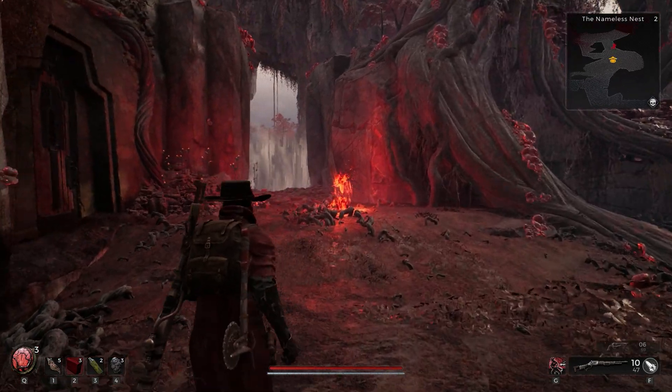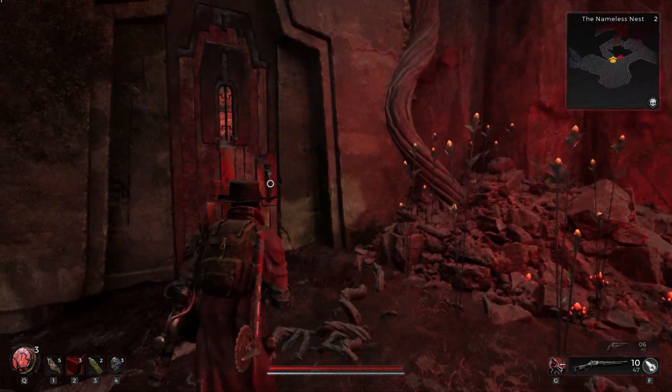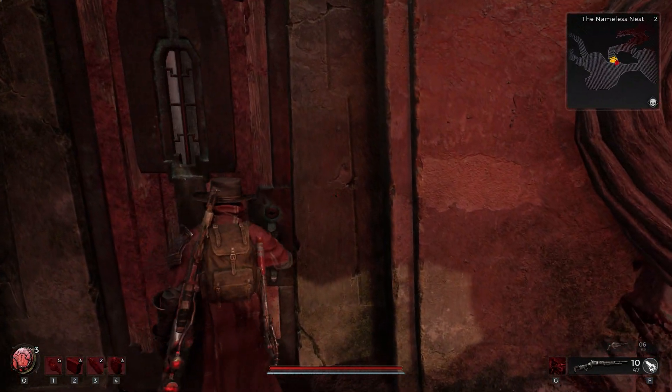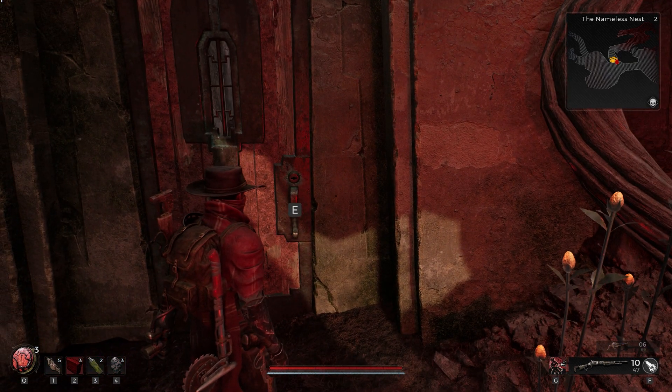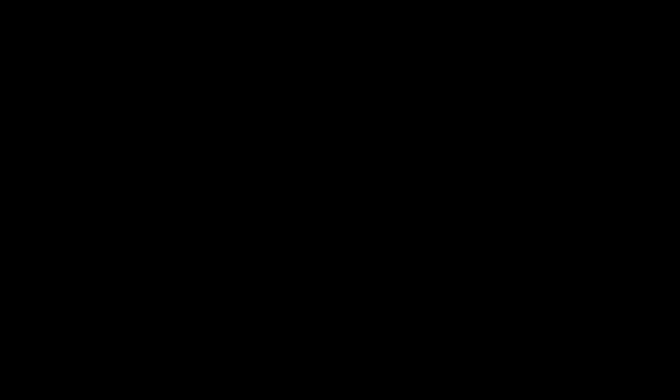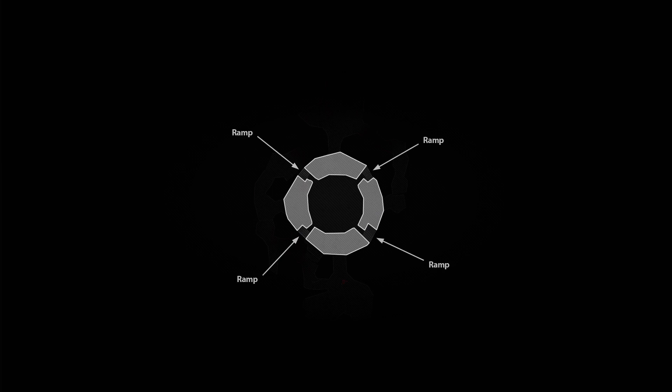There's a locked door next to the checkpoint right in front of the boss fight entrance — don't worry about it, that's just an exit in case your fight ends on the first platform. Here's the arena: four platforms connected by ramps with a bottomless pit in the middle. Don't step off the edge — you'll die.